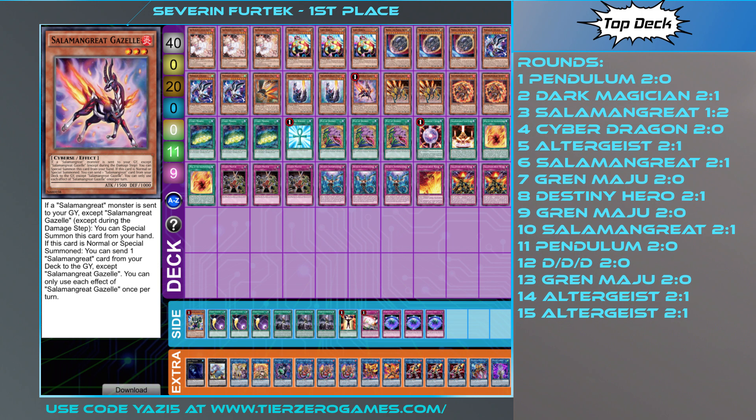Shoutouts go to Giles, who helped him build the deck, and to Joe for beating him with Nordics. Thanks very much to Sev for coming on and sharing the list, and to Giles for helping out with the build. What do you guys think about Salamangreat? Is it potentially a meta contender? Definitely something worth giving a shot if your locals are similar to what Sev and Giles have been facing. Let me know what you think — would you make any changes? I'll see you guys in the next video.